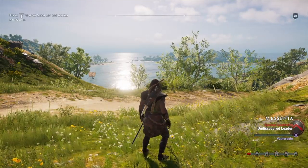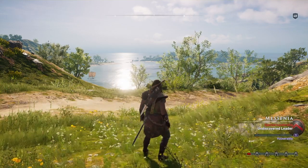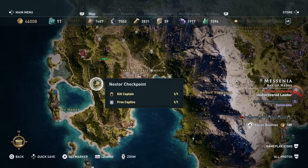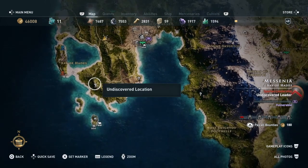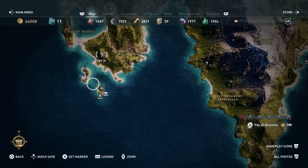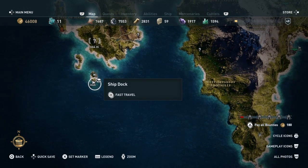And this is one of those annoying Huntress Camps, which makes it harder to do. So let's first of all show you where it is. It is down here in the south of the region. The easiest way to get to it, believe it or not, is by boat. So we are going to fast travel to the ship dock here.